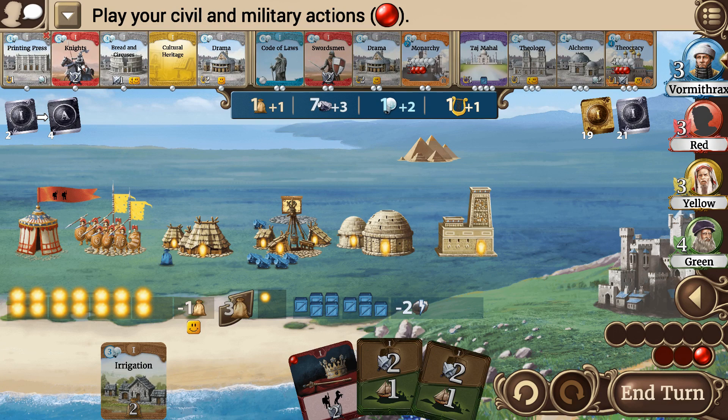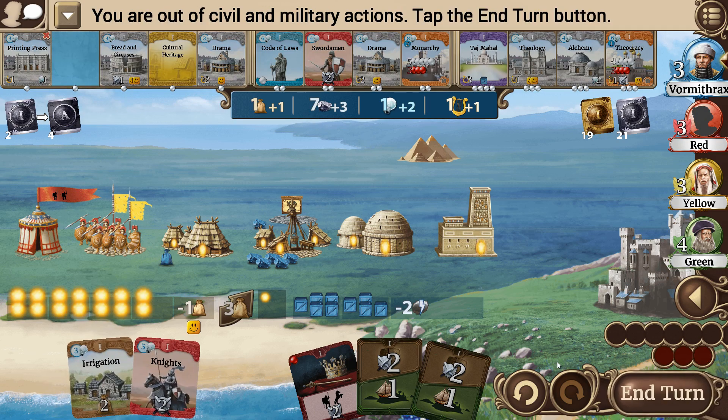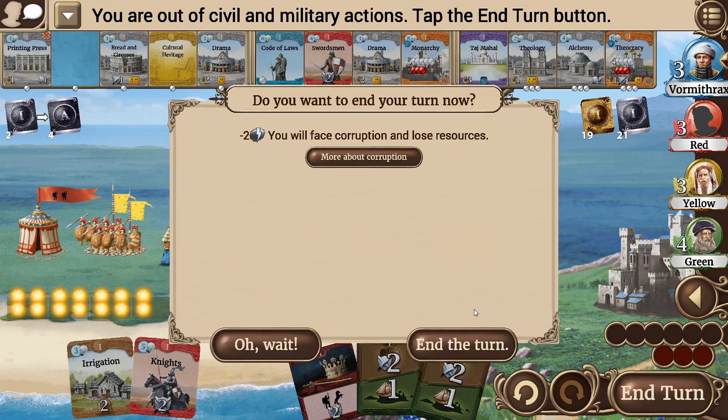Or I can go Knights — Knights actually might be a better choice. It's an Age One, and it'll get me the bonus as soon as I get one deployed. I'm going to go for Knights. My science production is pretty low though — that's going to be a problem, but we'll deal with it.